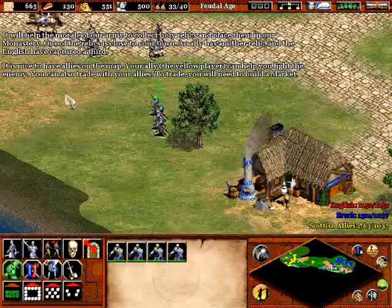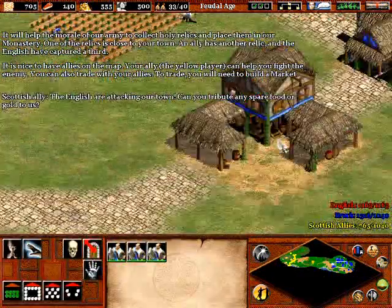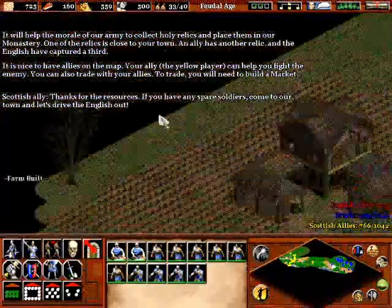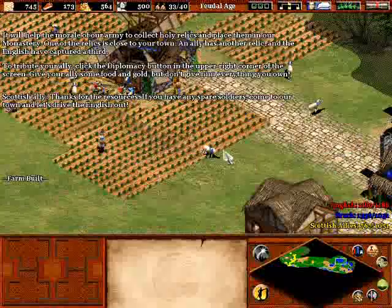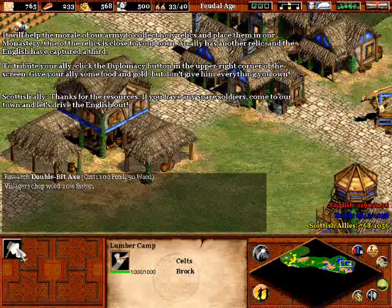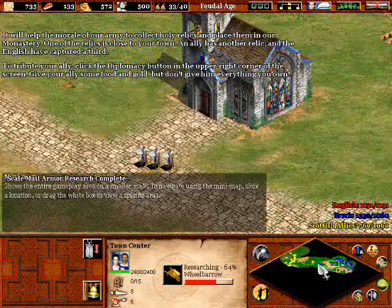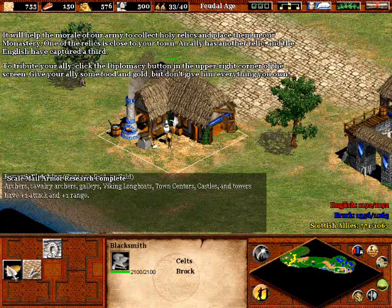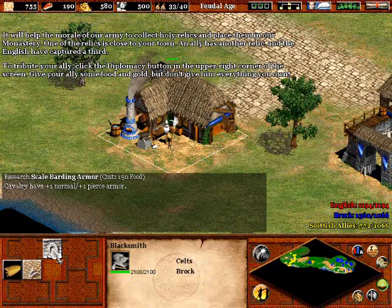Wheelbarrow technology will speed up our resource gathering abilities. There's a men-at-arms upgrade right there for our troops. We've got a little military unit here — what the heck, I'm going to go help out my allies. Let's see if I can chip in and take some of those Brits out — they're attacking my Scottish allies. Most likely I'll die, but not too big of a loss. I've got nothing else to do right now in the sixth scenario.